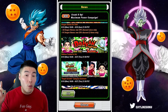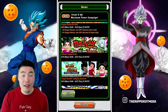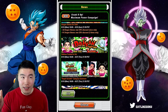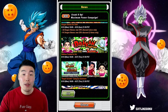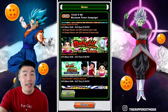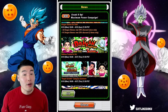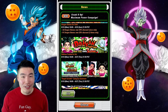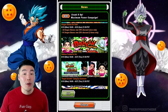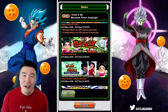One big difference is that there are three steps, just like the Beerus banner had. Step one is 25 stones for five characters with a guaranteed SSR. Step two is 30 stones for seven characters with a guaranteed SSR. And the last step, step three, is 45 stones for 10 characters also with a guaranteed featured SSR. So overall a pretty good deal. Hopefully this becomes the norm — we've had two Dokkan Fest banners back to back with the discounts, so maybe every single normal Dokkan Fest banner in the future on Global will have this special discount, which would be pretty awesome.